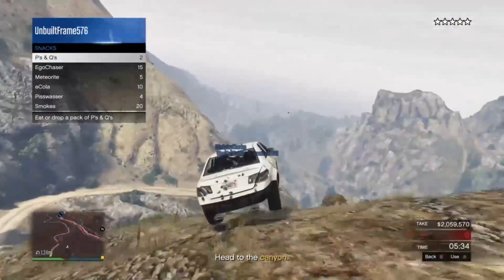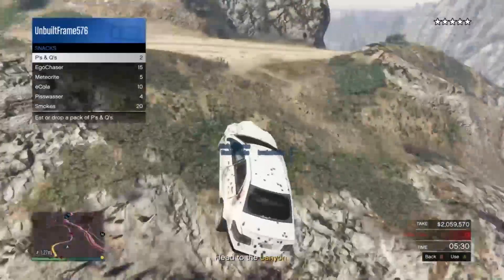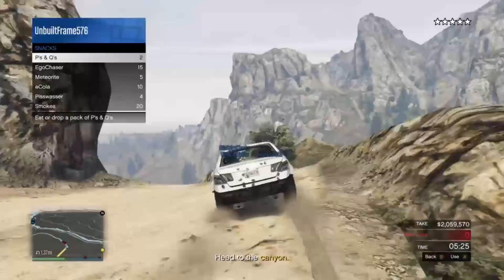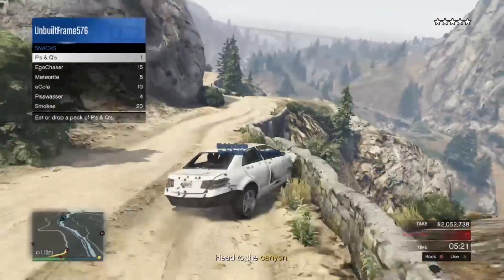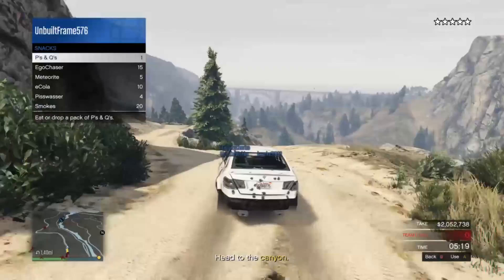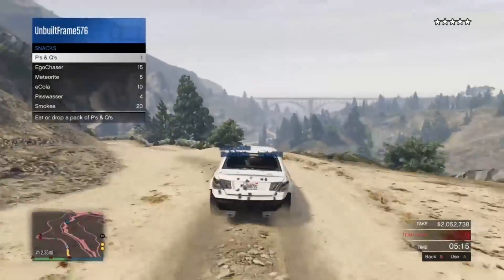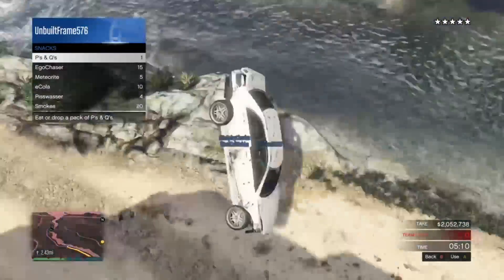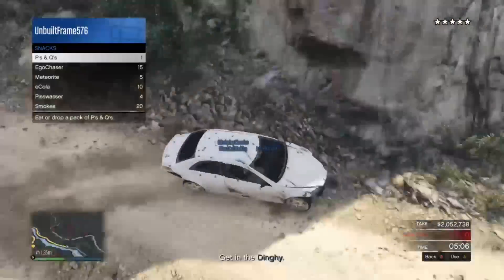Go up the top of the ridge here. Try to be careful. Hit that jump. Keep coming around, you're almost there. Now that can be a tricky jump — you usually land right in the water there, but we luckily made it onto the trail.